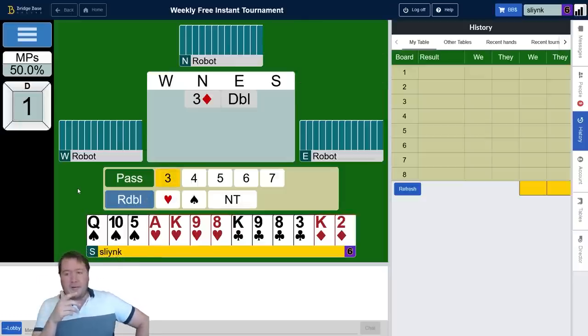Whenever partner preempts, the first thing I like to do is visualize a typical hand I think they might have, which would be like ace-queen to seven diamonds. If I've got that, I think we'd be able to get seven diamond tricks and two hearts, and maybe a club or a spade depending on what they do. Alternatively, I could redouble and try to double the opponents.